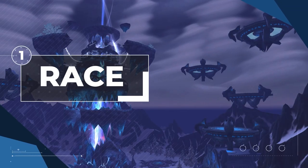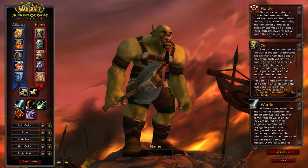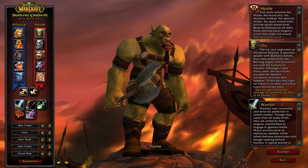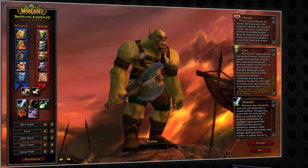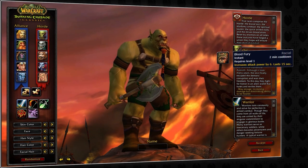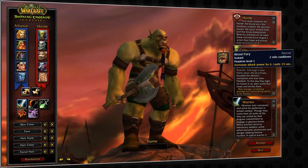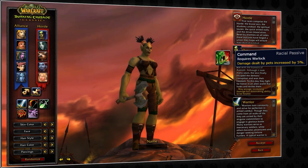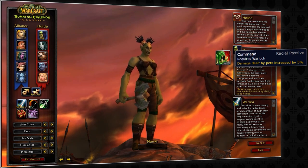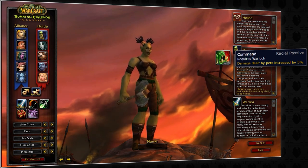Starting off with the best race on both horde and alliance — as a horde player, orc will be the most beneficial race by far. Gaining stun reduction is excellent against most classes in the game. You also gain a small attack power buff, useful when using your big offensive cooldowns. Last of all, you gain 5% more damage with pets, which works with your spirit wolves, solidifying orc as the best choice on horde.